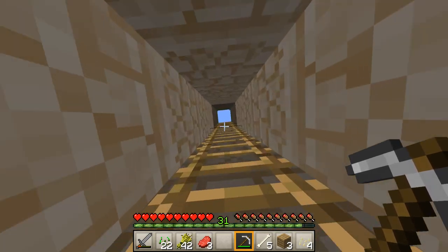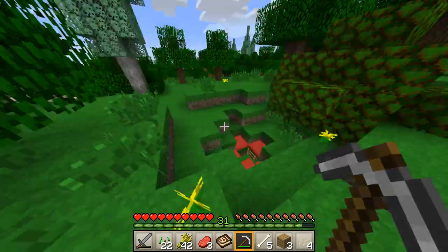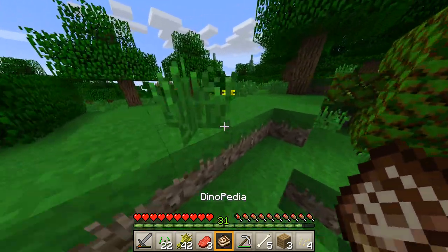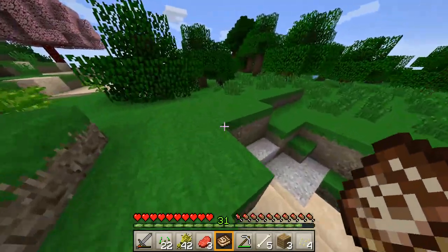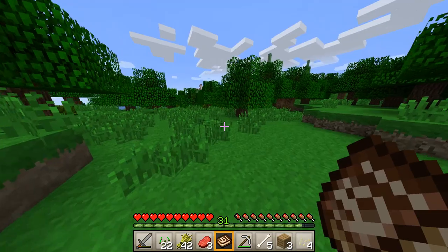Yay! Now I got a Dinopedia! So apparently this mod is broken or something — why am I not able to make the things I'm supposed to be able to make? That is weird. I'm so bad with mods; I probably put them together when they don't work or something. This is the first time I'm ever playing with mods. Anyway, it doesn't matter — I got the Dinopedia. Now I'm going to use it on the dinosaur, on the Allosaurus, and see what happens.